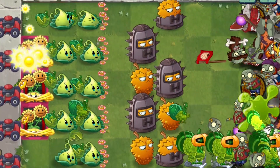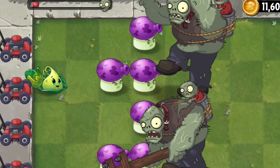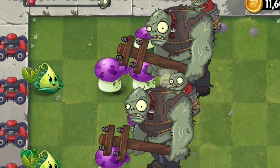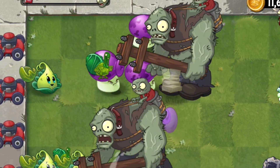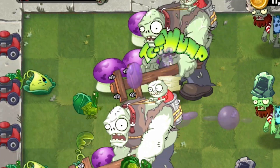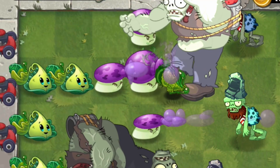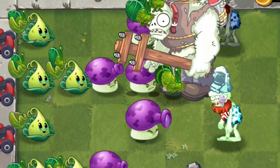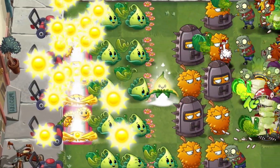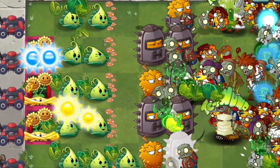One thing I've noticed while playing with Turkey Pult is that it's a great counter to Gargantuas. If you have a few Turkey Pults in a single lane with a Gargantua, by the time the Gargantua smashes down to destroy one turkey, a second turkey is already attacking it — making it very difficult for the Gargantua to move forward. Turkey Pult is a very powerful plant, especially with a few in each lane.